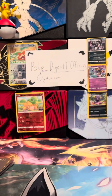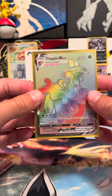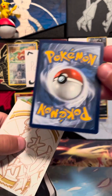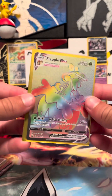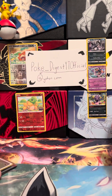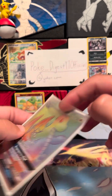Then we have Flapple V-Max — very cool rainbow rare. I'd say it'd get a nine because of the off-centering, although it could get a 10 — it has a good shot at it. Flapple is probably about a 10 dollar card.